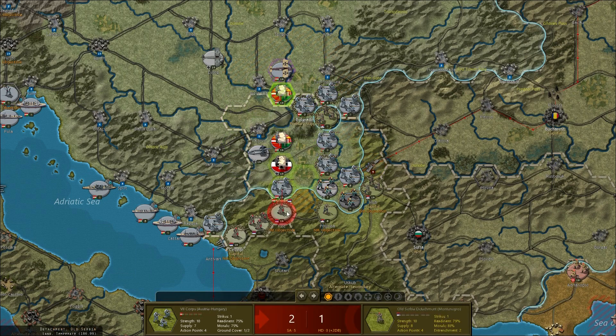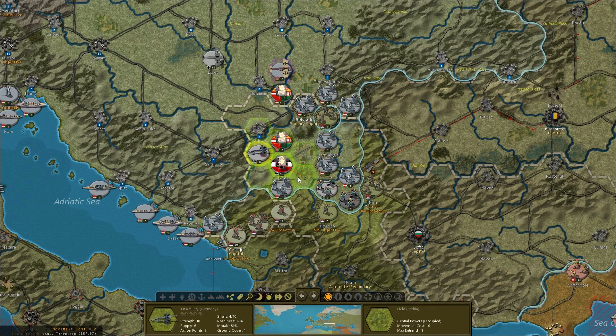I'll move this down to there and move our artillery piece through. Now I can attack both of these with the artillery next turn - that's a nice setup.